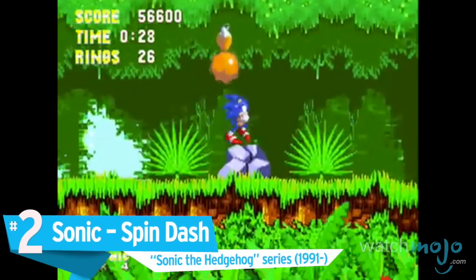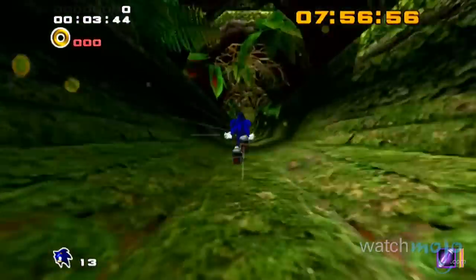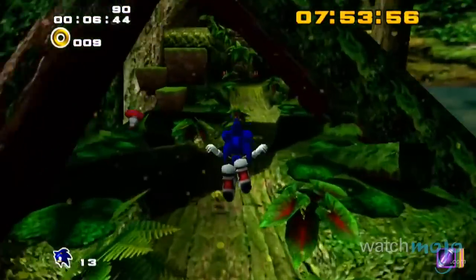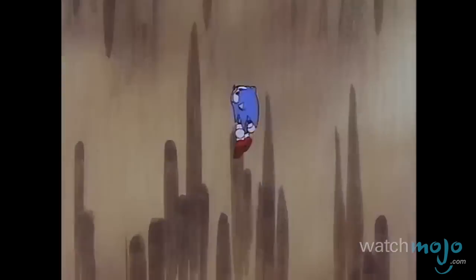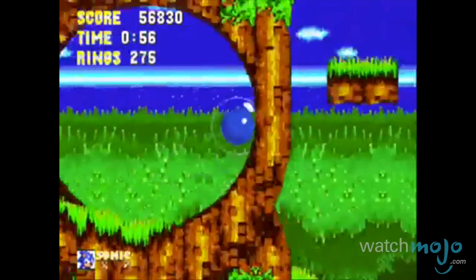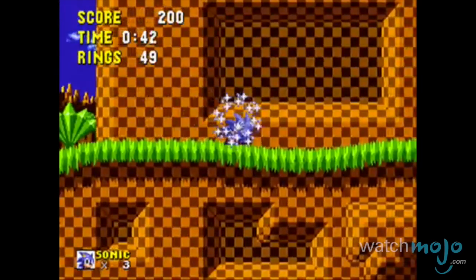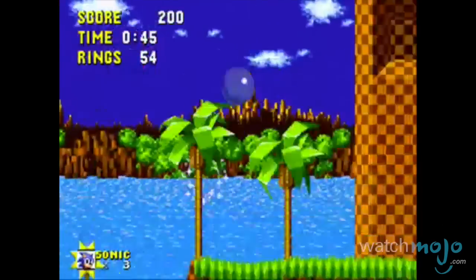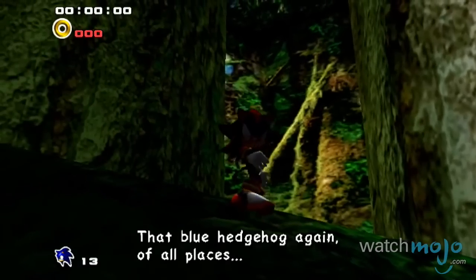Number 2: Sonic's Spin Dash, Sonic the Hedgehog series. The blue hedgehog sets out to redefine Too Fast Too Furious with this iconic move. Literally transforming into a blue ball of speed, Sonic launches himself into enemies and obstacles, all without so much as breaking a sweat. The move takes a moment to charge, but the real wonder is how Sonic manages to build up such momentum while staying in a stationary position. While it's been adapted to various characters within the series, no one does it better than the original.